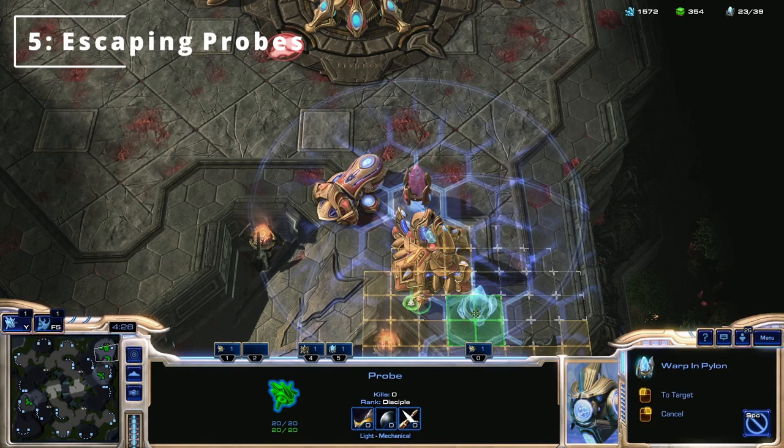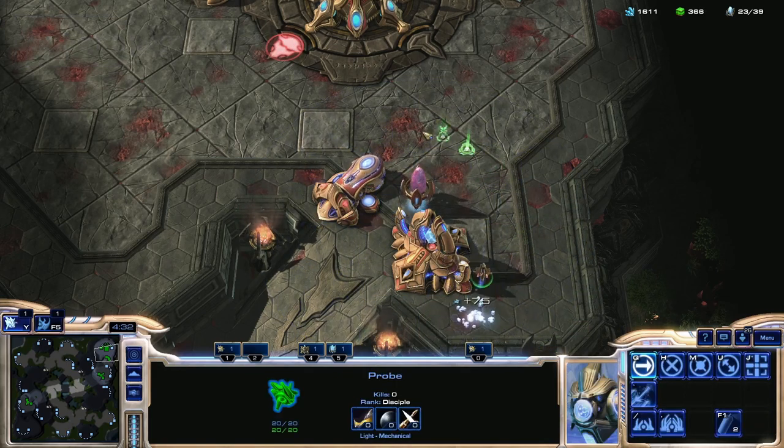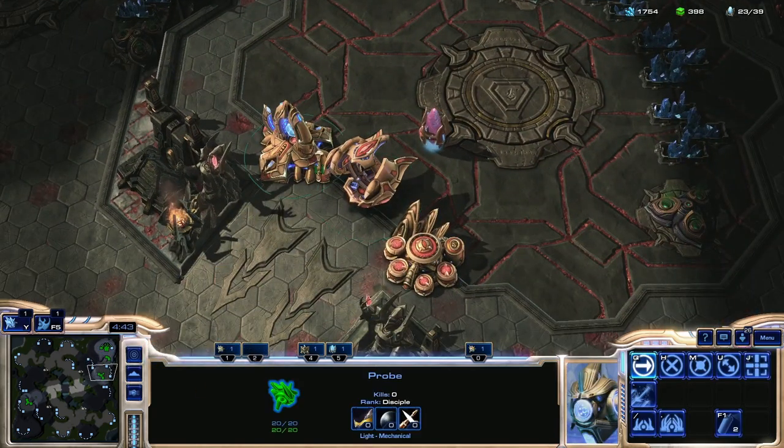Tip number five. If your probe is trapped in your base because you fully walled off, it's possible to sneak it out through the use of buildings. You want to get your probe really close to the exit and then line it up with a spot where on the build grid there's no space remaining. This way you can get through full walls. Line up next to the stargate really close, click on the other side — there's no space — so when you build a building behind it, like a pylon or even a gateway, it's going to push you forward.